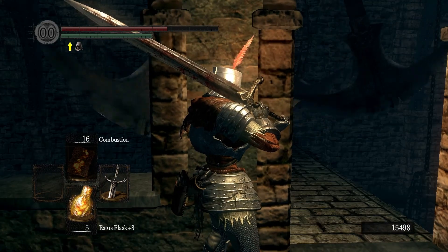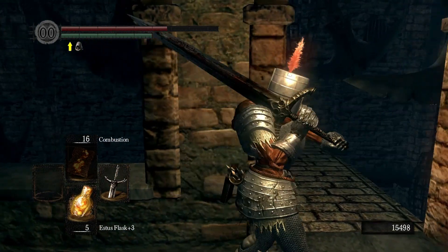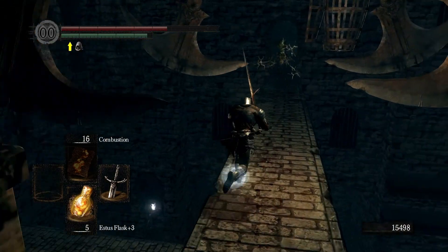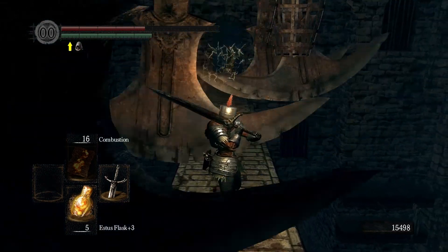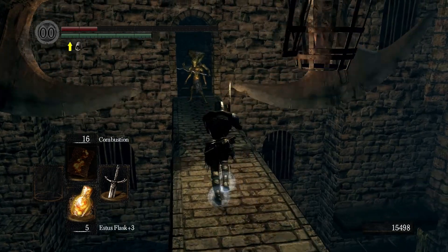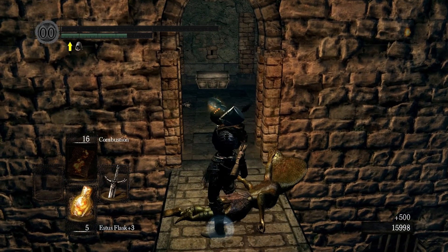This looks tricky — three, actually four axes swinging at the same time. I've got to go exactly when they close. Wait for it — go! Yep, I got hit. Stay, stay, stay — go go go go! Ah, you're going down mate, you're going down!